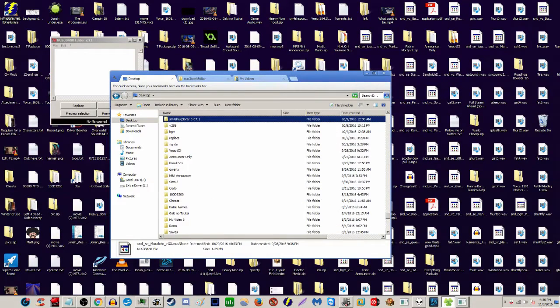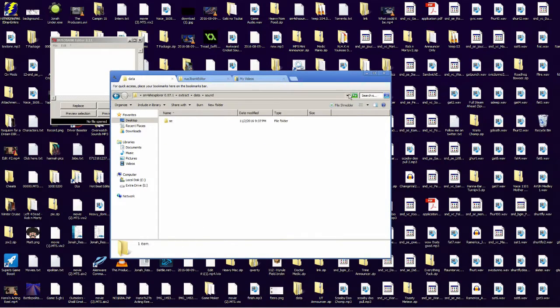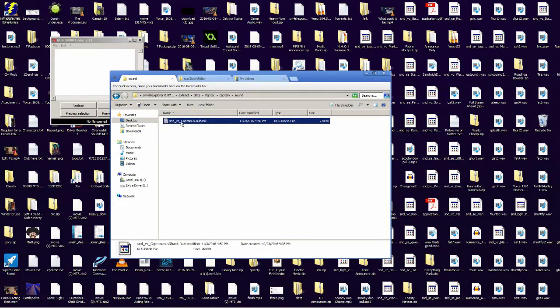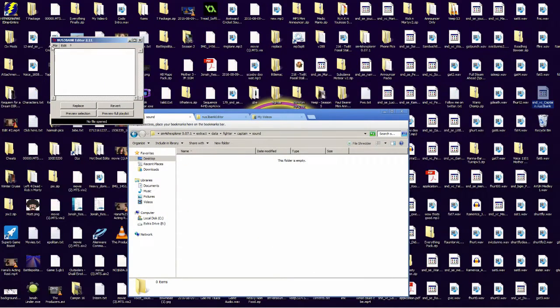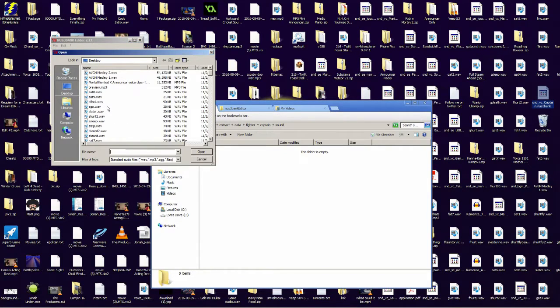It's a very messy desktop — it's like my room, I haven't made my bed. Anyway, so you open it up in the S3 bank editor and you want to replace it.